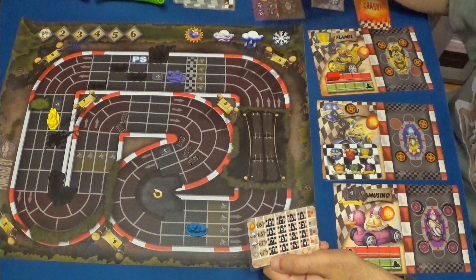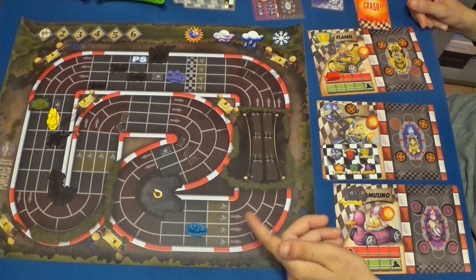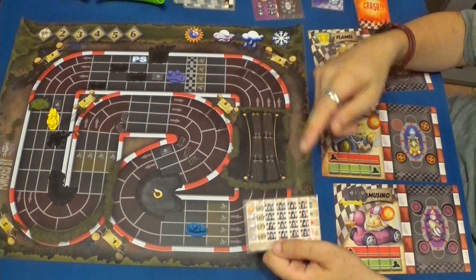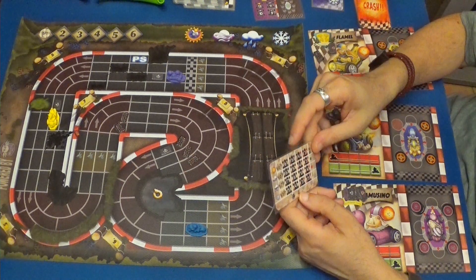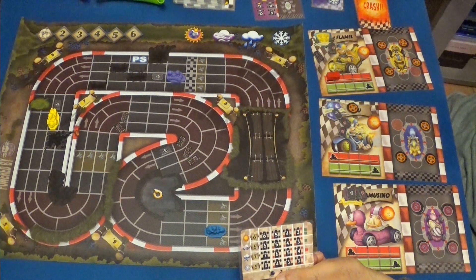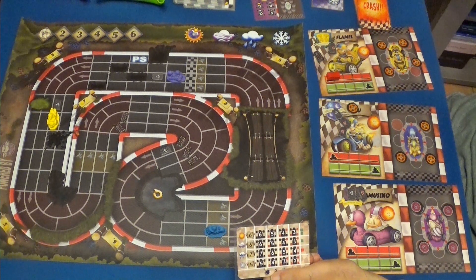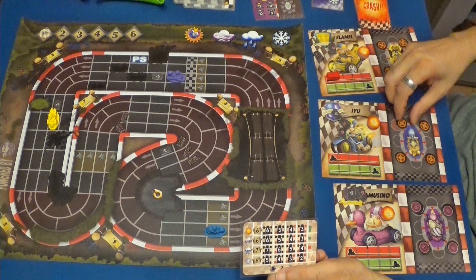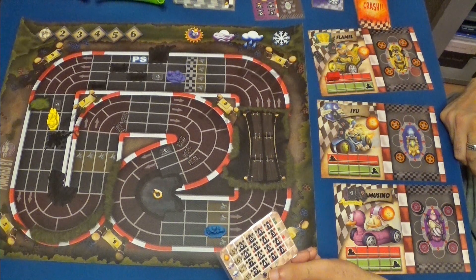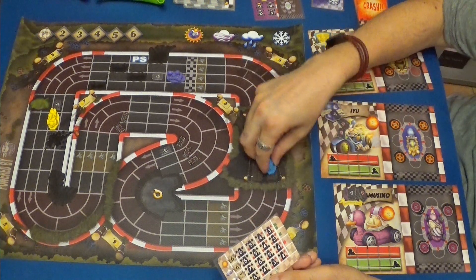Siete, ocho. Está muy lejos. Podría usar el turbo pero lo tiene gastado. Va a hacer velocidad seis y va a usar dos nitros para hacer ocho. Puede usar una bomba si puede. Una. Gana un cristal. Va a gastar un cristal precisamente para coger una rueda. Va a hacer velocidad máxima ocho, que va a ser siete porque no tenía rueda antes. Dos, tres, cuatro, cinco, seis y siete.